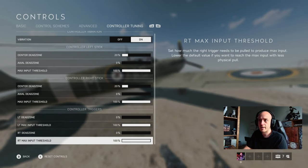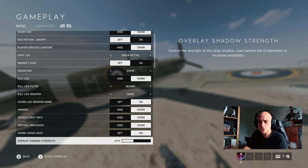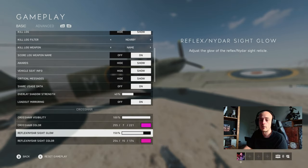Set plane control sensitivity to 150. Under gameplay, crosshair color - I really like pink because I've used pink crosshairs way back in Counter-Strike 1.6 days. They just stand out in every environment - on water, land, bright sunlight. Pink crosshair is highly recommended. Green is decent but can fade in some bright environments. Turn crosshair visibility to 100 and whack up sight glow to 150 as well.